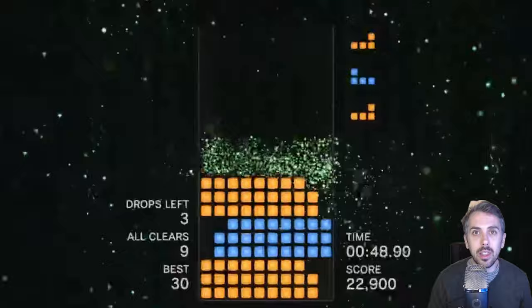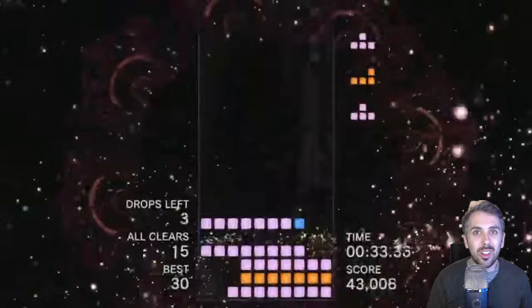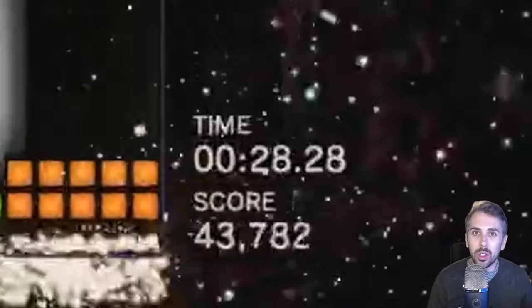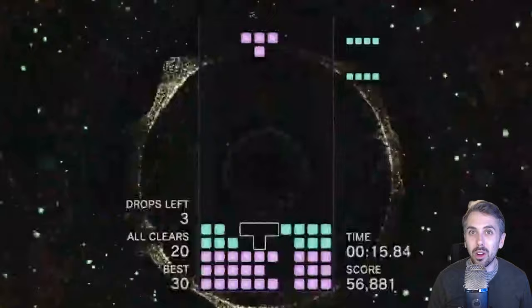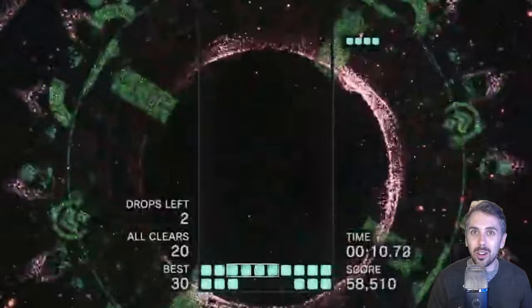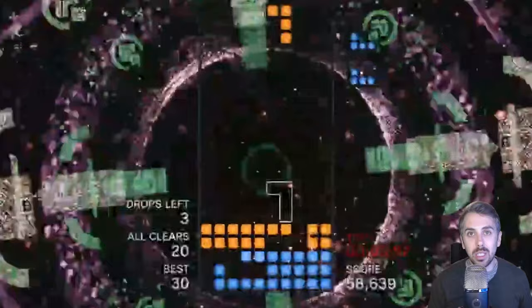Every time you complete a board, you're given a new one. To get double S rank, you need to clear 30 boards before running out of time. You start with one minute, and you can get time back as you clear more boards. There are a set number of patterns the game gives you, so eventually you start to recognize them and the mode gets easier. That said, as you get closer to 30, the boards get pretty complicated and it can take a second or two to recognize the pattern. It was definitely tricky, but after a good amount of practice, I was able to get it done.